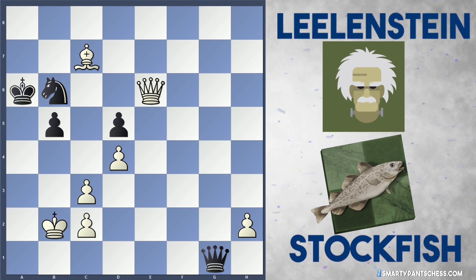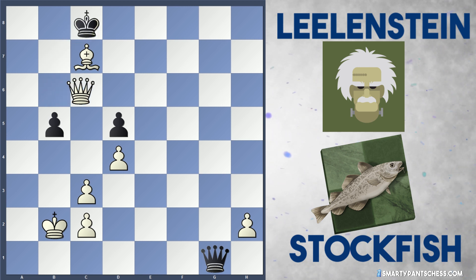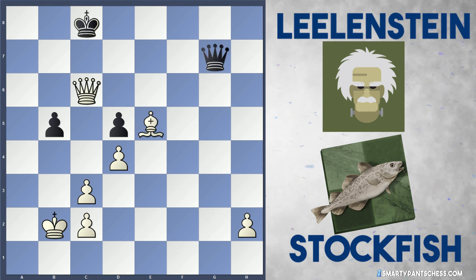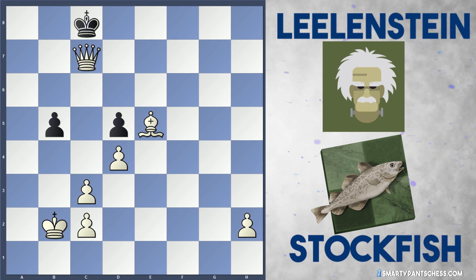After king b7, queen takes b6, king c8, white gets into this nice position and plays bishop e5 check. And Lelandstein finally gives up with queen c7. Stockfish plays queen takes c7, and that is checkmate.